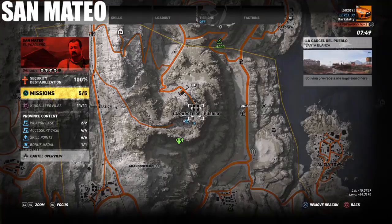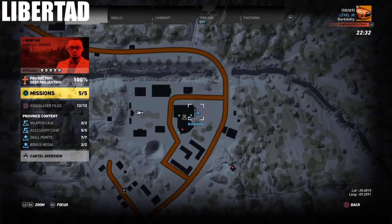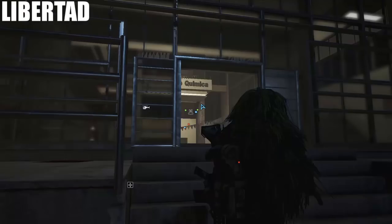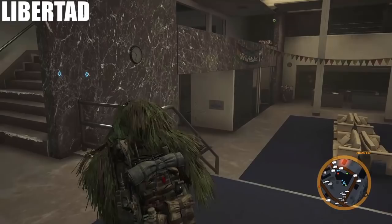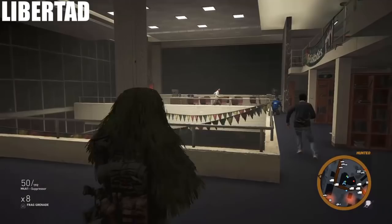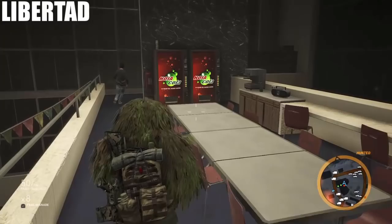The next one is Libertad at the Chemical Institute Via B Gas. It's in that big building right here. From the entrance, hang a left and run up these stairs a couple of floors. It's up here on the left behind those soda machines on a bookshelf — that's where you will find the skull in Libertad. A little flowery one.